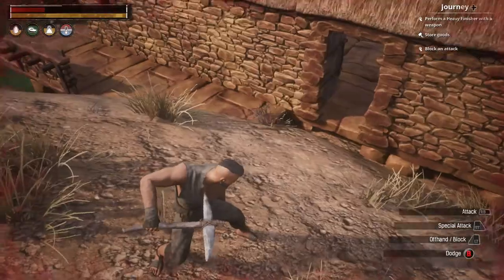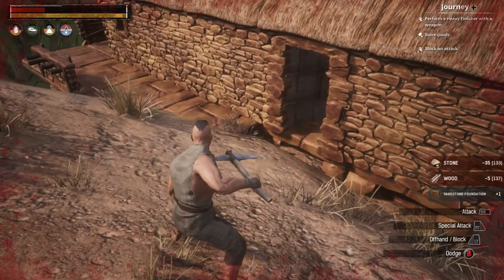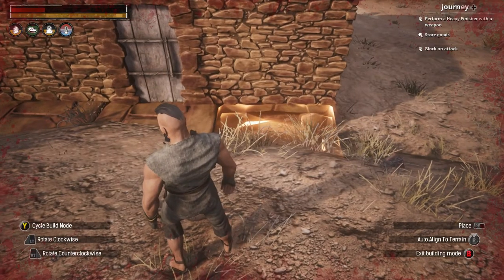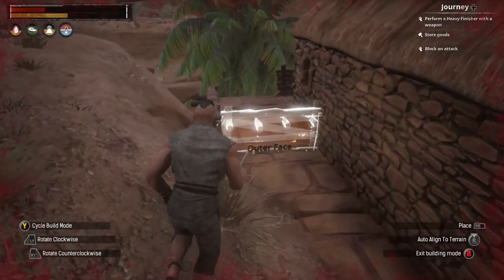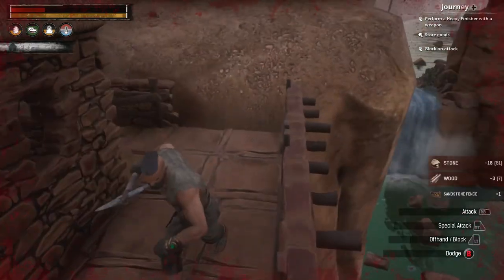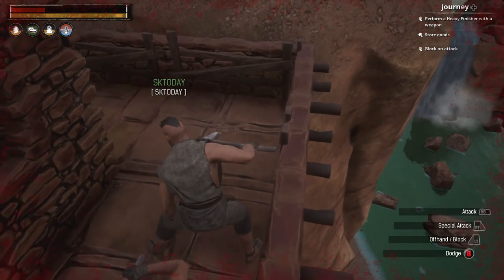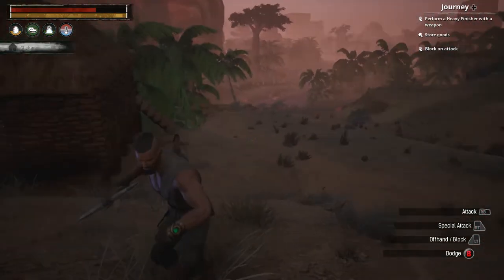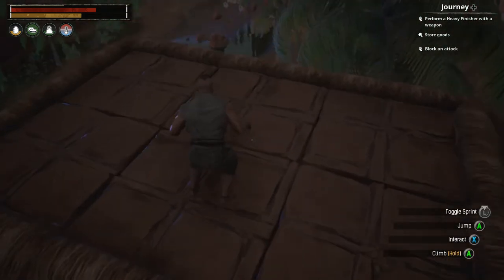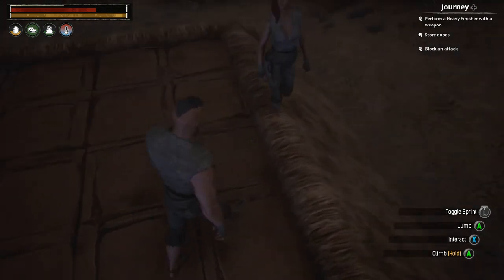I keep kneeling instead — we need like two more foundations. And then I gotta — hopefully I have enough for a fence. Too bad we didn't make our base over there on the other side, right there on that corner. Oh well. Alright, there we go. You climb up the roof — that's right! Not a bad view from up here.